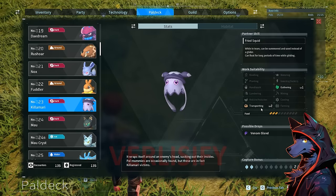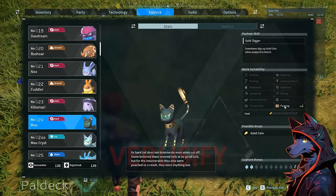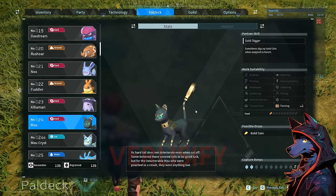Killamari: gathering, transporting, also transporting level 2 — this will help if you start to fall behind because your production gets too good, and it'll just gather things and move them around. Friend Squid: while in team, can be summoned and used instead of a glider, can float for long periods while gliding — very helpful early on. Mao is interesting; you can use it for farming gold coins but it doesn't give a lot of them and there's much better gold farming, so it's kind of a forgettable pal.